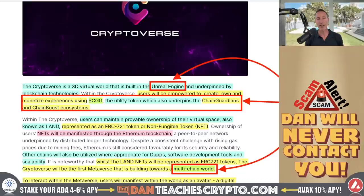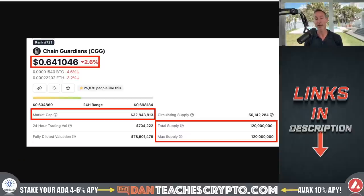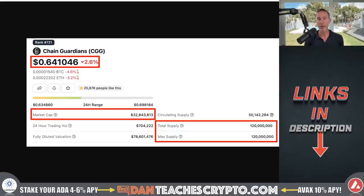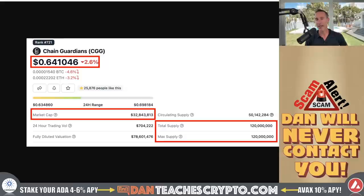If we take a look at the utility token and the tokenomics, this is the token itself — the governance token. This is Chain Guardians, or CGG. One thing I always harp on with tokenomics: you want a product that doesn't have a quadrillion different tokens. If you notice, Chain Guardians has a 120 million max supply — that's it. And the market cap is only $32 million right now, not $32 billion, not $320 billion. It's $32 million and it's at 64 cents. So when I say you are very early, you are extremely early.